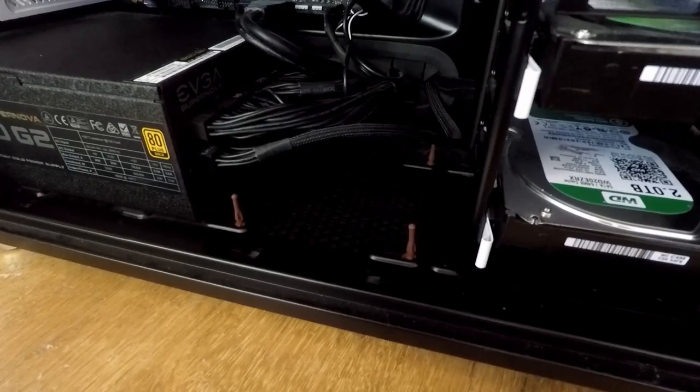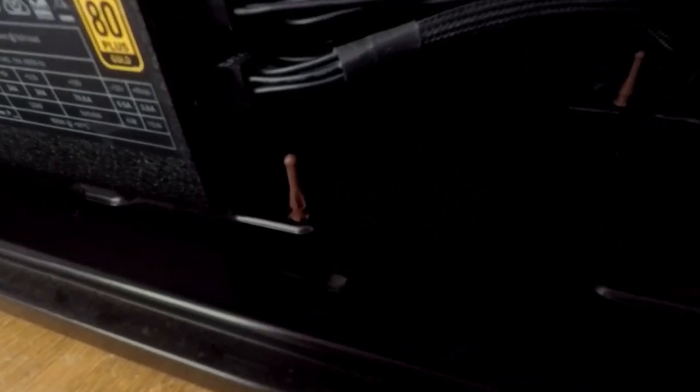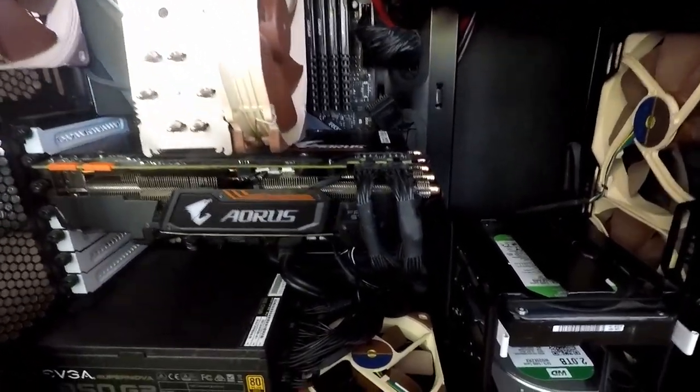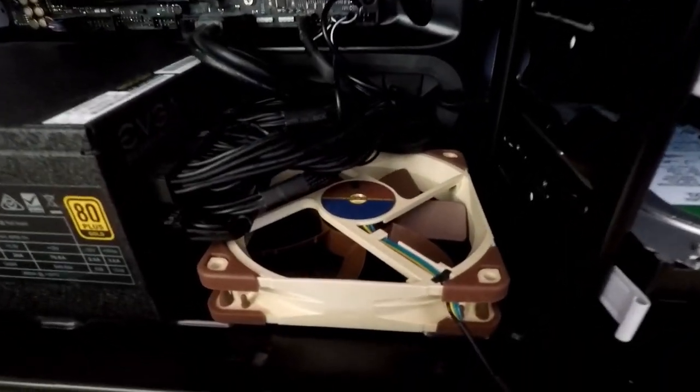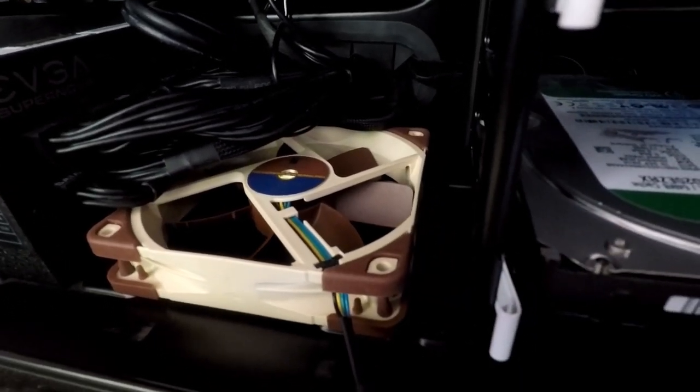Then I installed the fan. I really like the brown Noctua fans because they are good and because they remind me to keep everything functional and not worry about choosing components based on colour scheme. This is a Noctua NF S12A 120mm fan. I used the included Y adapter so it will run at the same speed as the lower front intake, and I used the rubber anti-vibration mounts instead of screws.